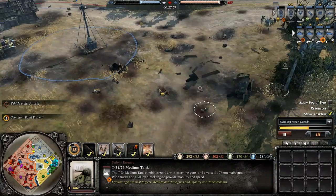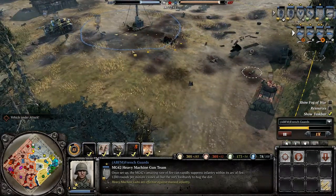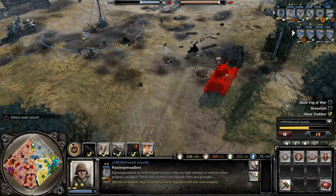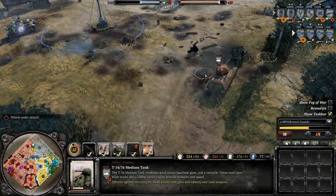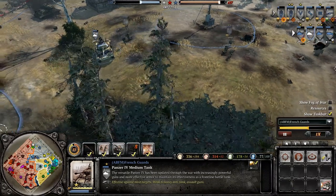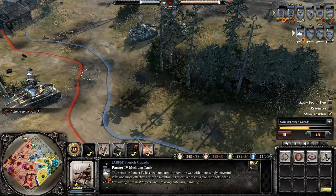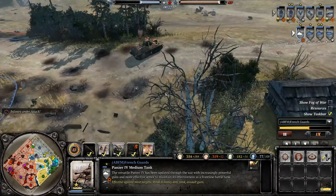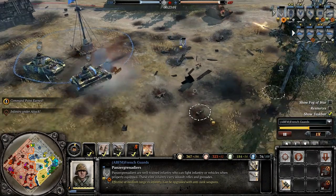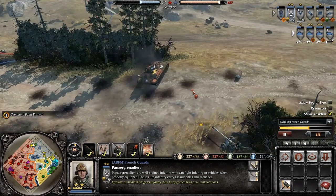They've got another T-34 just back up here. This machine gun has done a great job of pulling people down — got my Veterancy 2 crew here. Got a mortar all the way up here. I'm pulling my tank back, taking some shots. These Panzer Fausts did a really good job taking out those tanks and the Katusha. That has been abandoned — I'm going to take this.